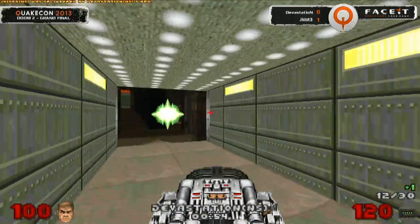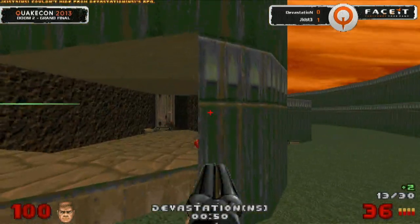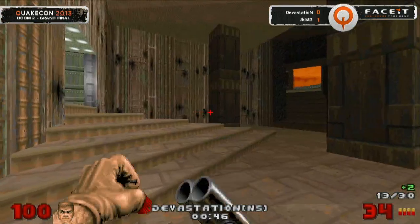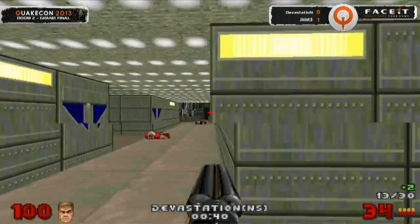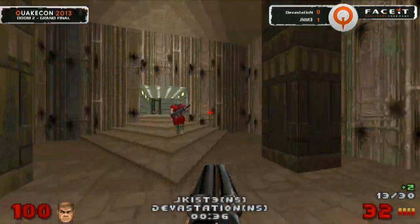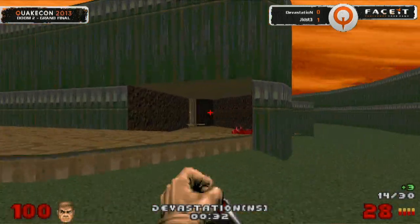Devastation really wants to get this win. The BFG kill — in your face, Jakust — and it's going to be one more. Devastation 13 to 11. He needs this map — otherwise it's going to be putting Jakust onto match point. It is seriously close. By being down one map already, Devastation has a lot to pull back from and he's done well so far. He's going to hold on to another 30 seconds.